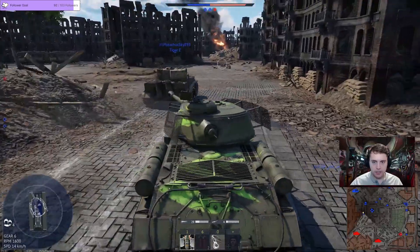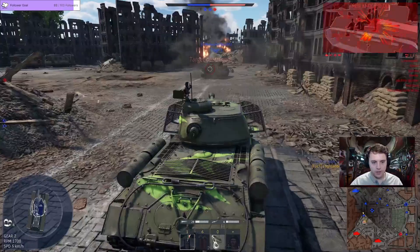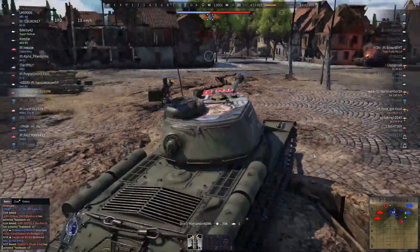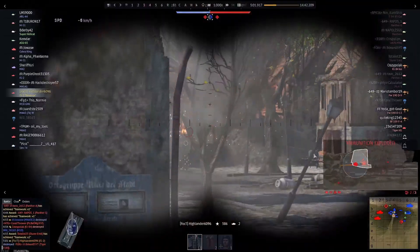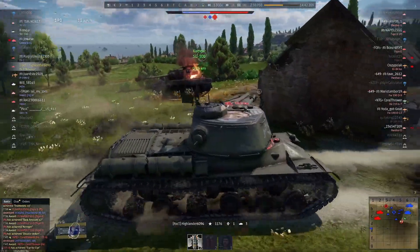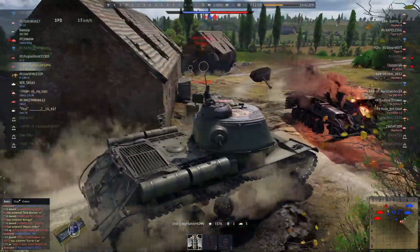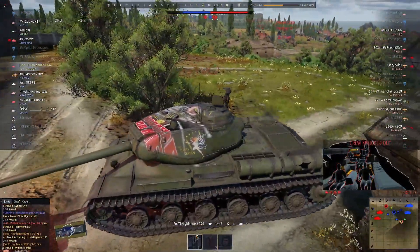I'm going to lead a charge here with my team. Knock it right over that Tiger — it doesn't really look over there anymore. I turn my eyes back towards this Tiger to engage. Put the round right through his mantlet there. The bombs come in and pop out here. Lucky the Panther's looking down at my base. I just roll out and pop him in the head there.